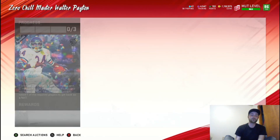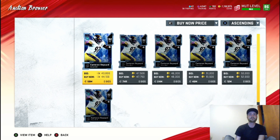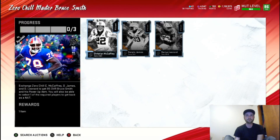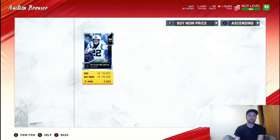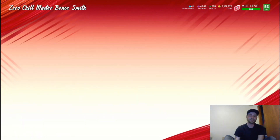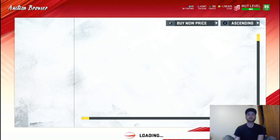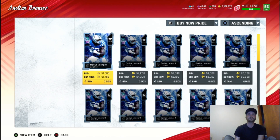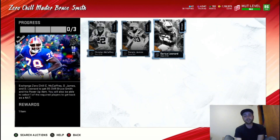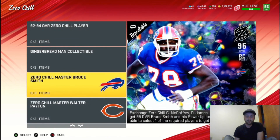Unfortunately Marcus Peters is one that we can lose on. Cameron Hayward is kind of lower too. So these are the two that carry a little bit of risk. Christian McCaffrey is expensive at 116k. Derwin James is 110k. And Darius Leonard is going for about 54k. So there are three cards out of nine that you can pull where you might lose coins.